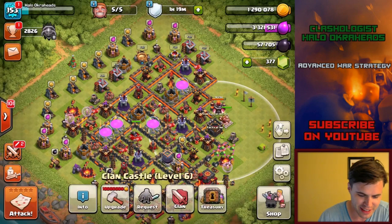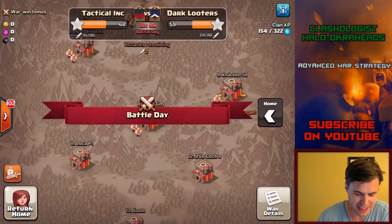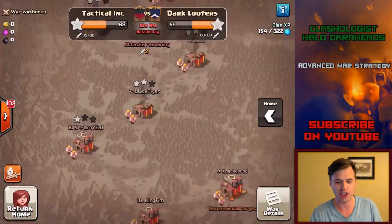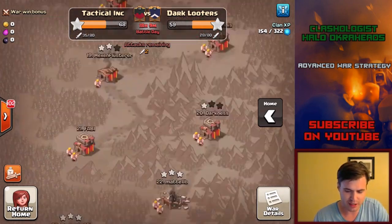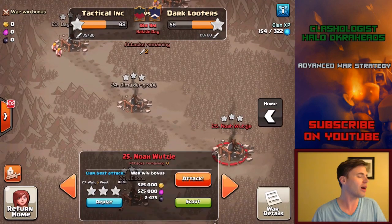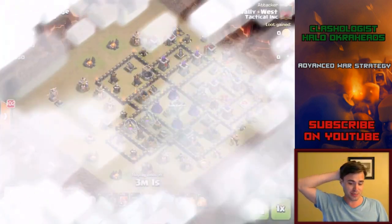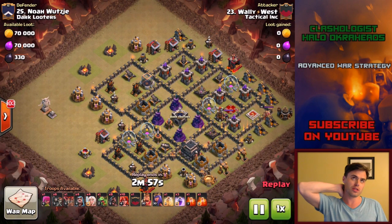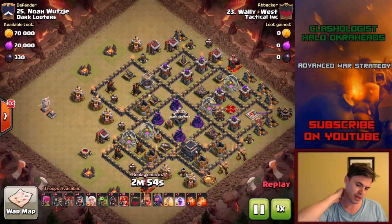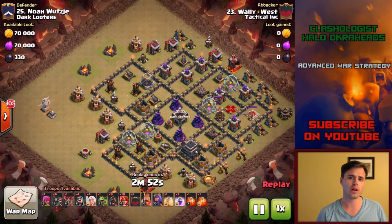Back to today's video - we're faced off against Dark Looters for a live attack. As far as the update, six builder huts would definitely speed up time. One thing I wonder if they'll do - because they've done it in other games - is let new players jump straight to Town Hall 8 instead of starting at Town Hall 1.